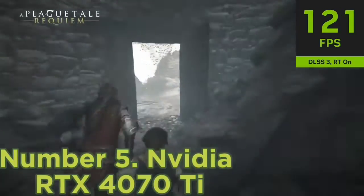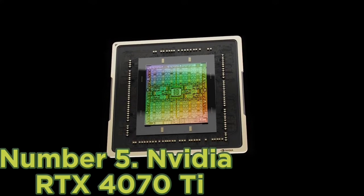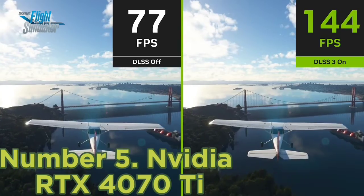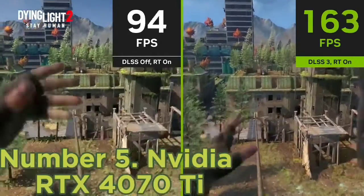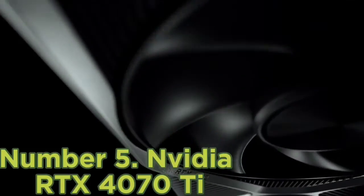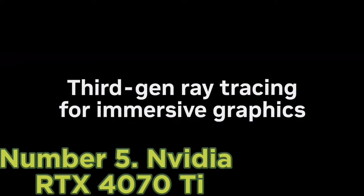Number 5: NVIDIA RTX 4070 Ti. The NVIDIA RTX 4070 Ti certainly isn't the most powerful graphics card of NVIDIA's latest Lovelace generation, but still offers a superb 4K performance. In our gaming tests, it was able to achieve over 60fps on average for every single game aside from Total War: Warhammer 3, which still saw an impressive 50fps result.